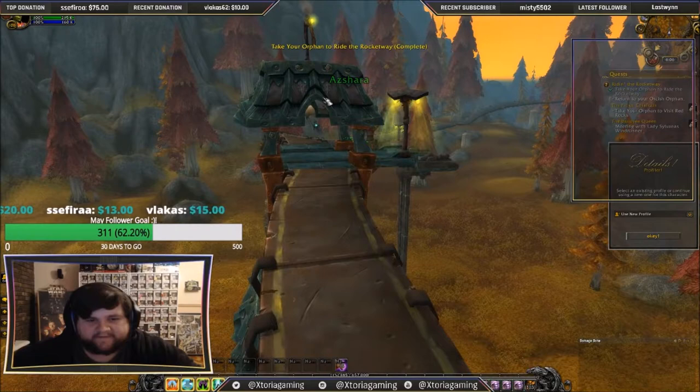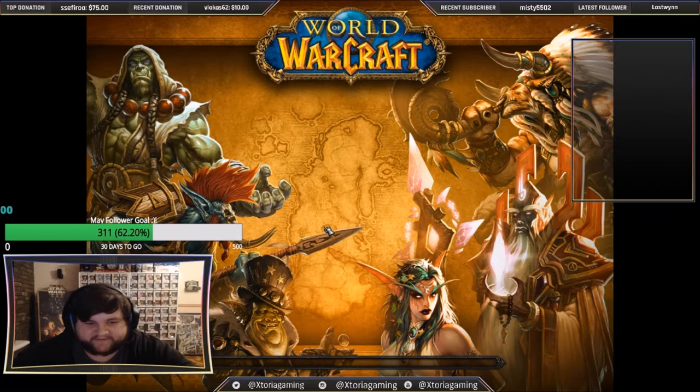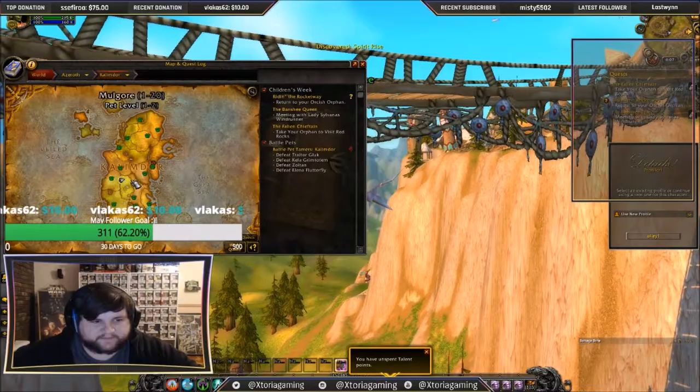We have now finished the quest here. We're going to Thunder Bluff, so we're just going to use Teleport to Thunder Bluff. Making a mage makes this a lot easier — otherwise we'd be hearthing to Dalaran and taking portals there. This is again very simple. We're just going to teleport to Thunder Bluff, mount up, and pretty much fly for a few seconds to get to Red Rocks. We're going to summon the Orphan there. There's no real roleplay at the next one, so it's pretty quick and easy.